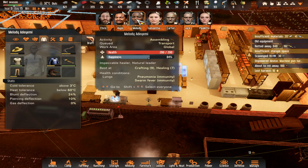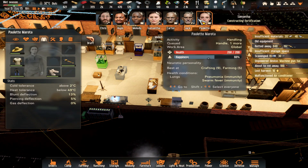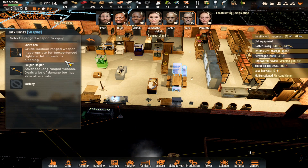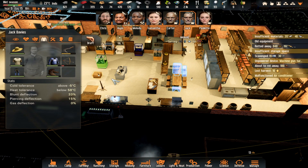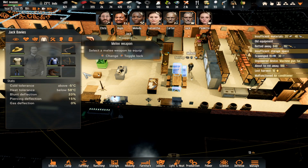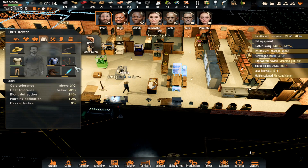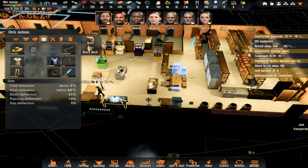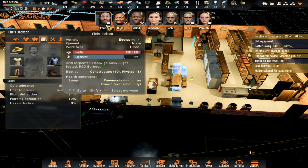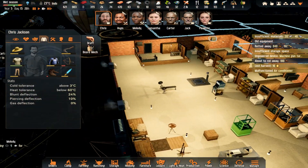Chris has got a bow. I think Carter could do with a sniper rifle - did we have two? Yeah. Chris can have a sniper rifle and we need to make a couple more. Which is handy. Right, we need to get out exploring, but getting more of this room finished.